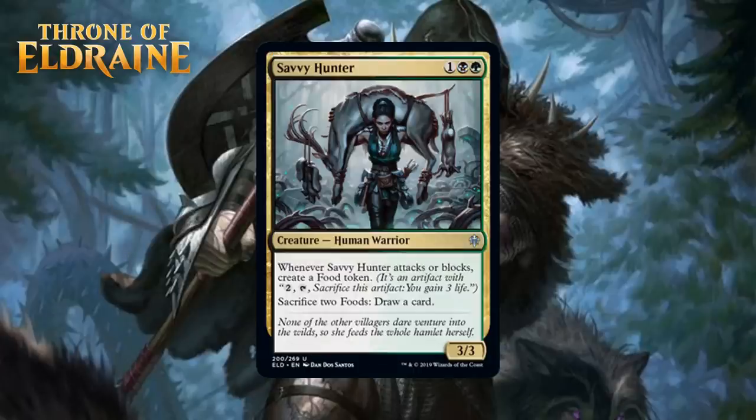Next up, we have Savvy Hunter, which for one generic, a black, and a green, is a 3/3 human warrior uncommon. When it attacks or blocks, you get a food token, and you can sacrifice two foods to draw a card. This seems like an awesome engine. A 3-mana 3/3 brings solid stats, and making food whether attacking or blocking is nice — even if you just trade with it, you're getting extra value. If your deck has a ton of ways to make food, and in a black-green deck it probably will, this will just start drawing you cards. I think there's enough food in black and green that you can risk first picking this even though it's a gold card. I'm giving it a B-.